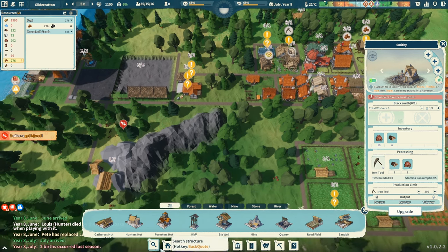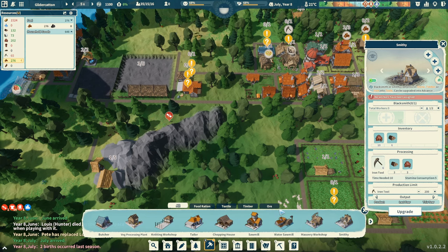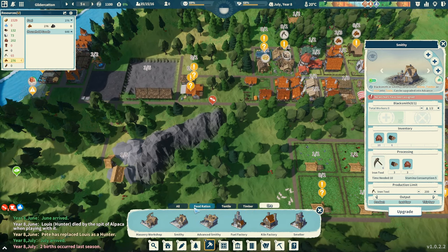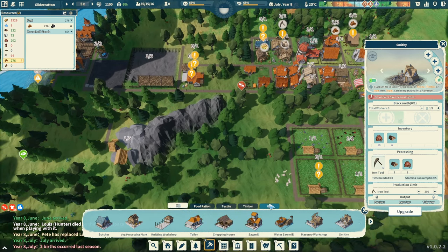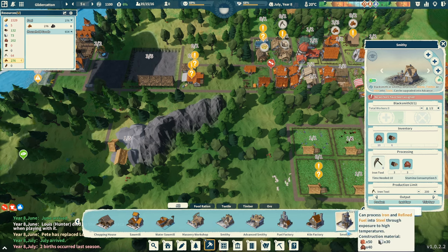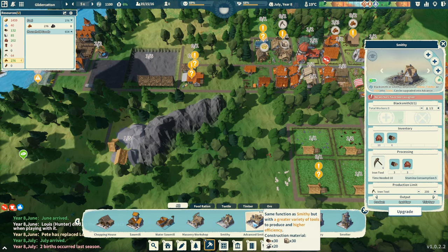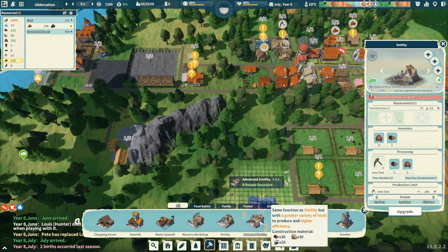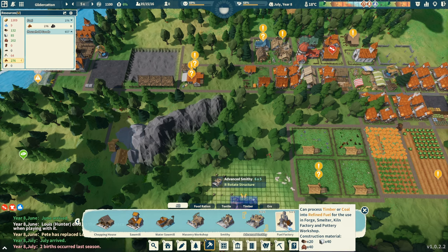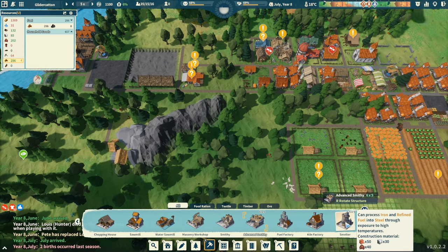Let's see — it might be that we need to start accessing these tabs. Processing. Here we go! We've got enough buildings now where we can't rely on the 'all' tab. There's a little arrow here that allows us to scroll — I didn't even see it. We've got more stuff to build. The advanced smithy. The fuel factory can process timber or coal into refined fuel for the kiln. We need iron and refined fuel into steel. So we need the fuel factory before we can even use the smelter.